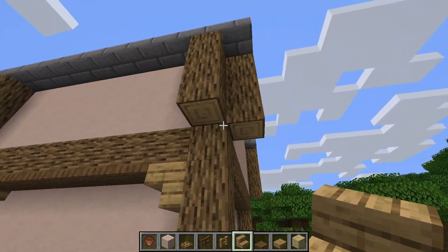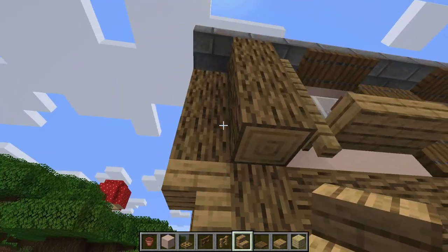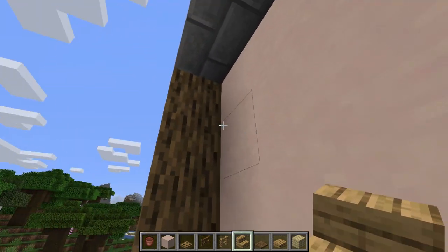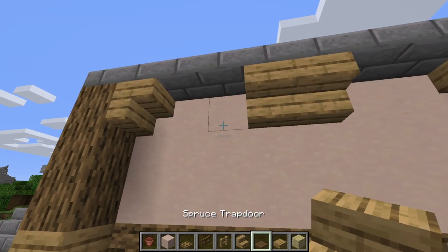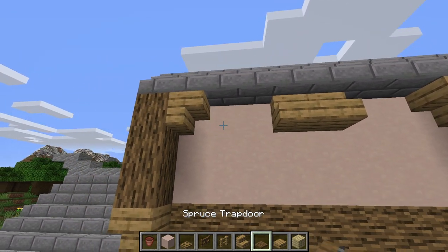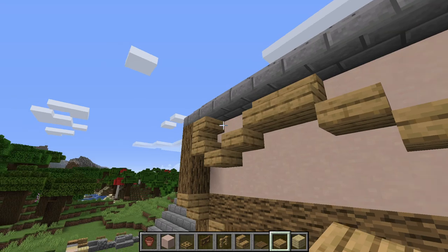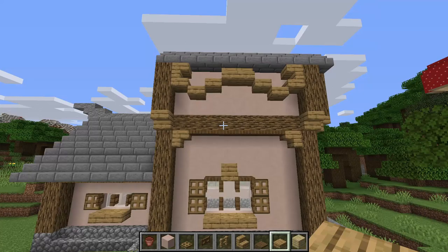Add some connectors here and here to smooth that out, and do the same on the other side — that smooths it out a lot. Up here, do the same thing as over there: stair, stair, stair, stair like this, and then those need to face the other way. Bring the oak slab in and do that diagonal deal again — slab, slab, slab, slab, slab, slab. Now we've got a little design there that breaks up the house and makes it look less dull.